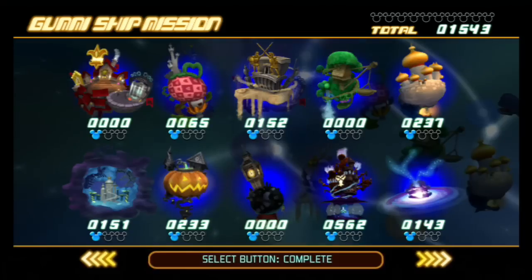Today the guide is going to be on the Gummi Ship missions. They're going to be split up probably into two parts. The first part is going to entail the first four worlds and the second part is going to entail Agrabah and on. I might be releasing the two parts at different times, so I might only have the first four right now and you'd have to wait a little bit for the other parts, but I might also have that all together.